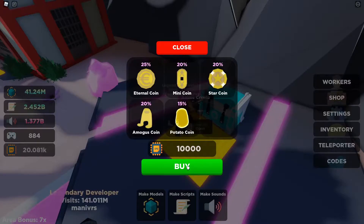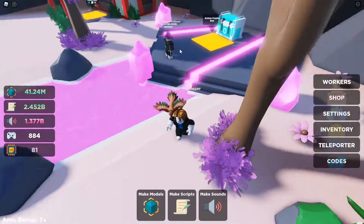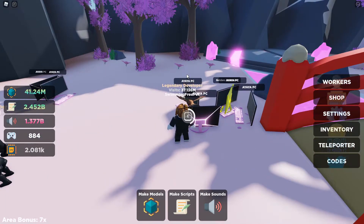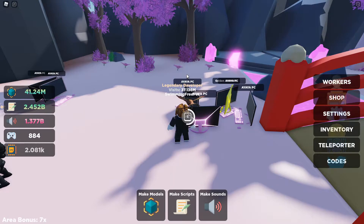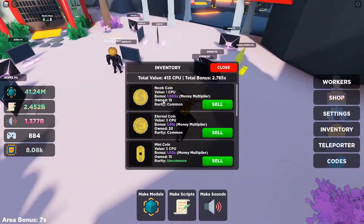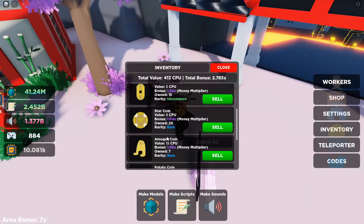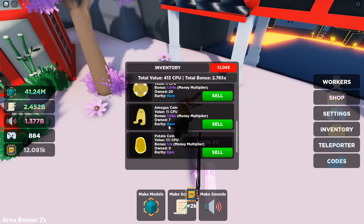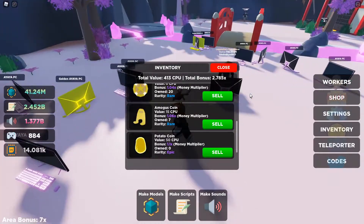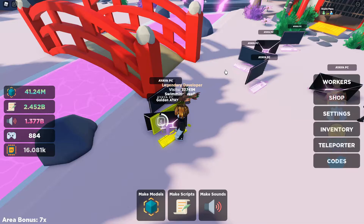Come on, get a potato coin please. That's a mini coin. That's a star coin. I need a potato coin. My luck is so bad. If you want to see my inventory: I have 13 noob coins, 20 eternal coins, 15 mini coins, 20 star coins, seven Among Us coins, but zero potato coins. So sad.